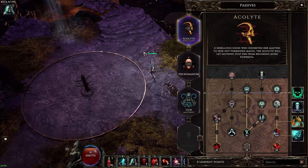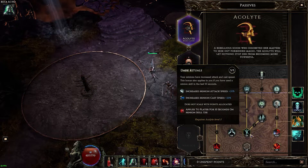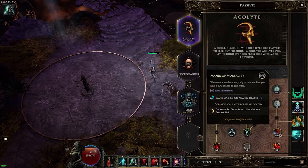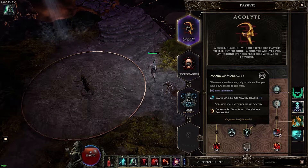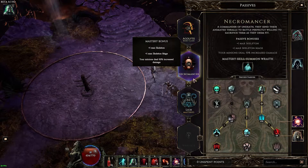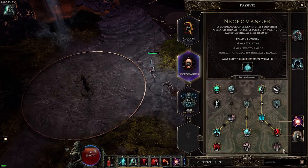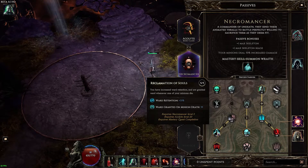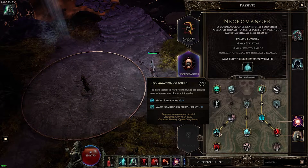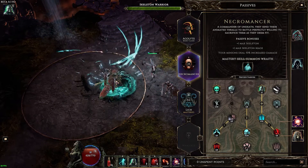Alright, for passives — for Acolyte you want 8 points here for the int, 2 points here for low damage, 5 points here for the cast speed, 10 points here for the chance to gain ward on death, nearby death. For Necromancer, 5 points on hunger, just because the other 2 nodes are worse for this build. 5 points here for the ward generation on minion death, and a little bit of ward retention.